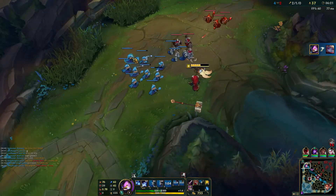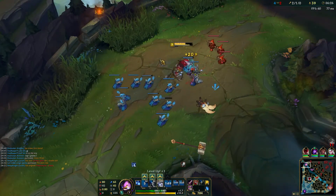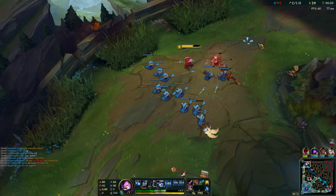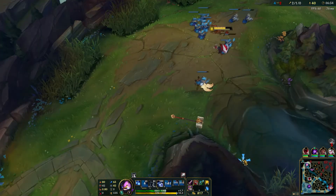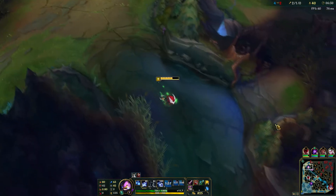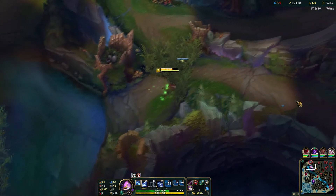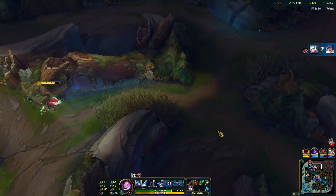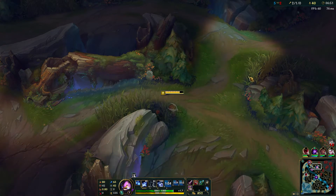I wonder why I don't play him very much. I think it's because he doesn't have any dashes or mobility — I mean he has his E, Lightning Rush, which is pretty good. We're going to pop a health potion and try to roam bot. Poppy has to teleport back. We're actually going to drop a pink ward deep in their jungle near Graves' red buff, because that should be up in about a minute thirty and by that time my ultimate should be up and we can maybe pick up a kill on him.